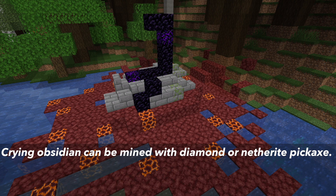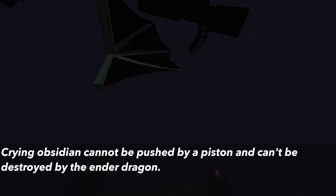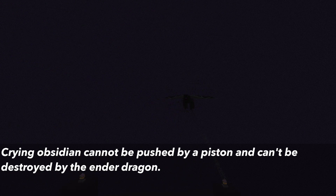To mine Crying Obsidian you have to use a Diamond or Netherite pickaxe. The block has a blast resistance of 1200, similar to Obsidian and blocks like Ancient Debris, the Anvil, and a block of Netherite. Crying Obsidian cannot be pushed by a piston, and the block cannot be destroyed by the Ender Dragon.